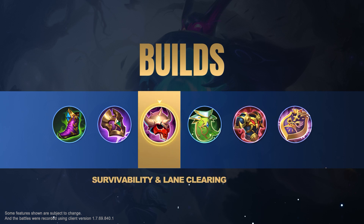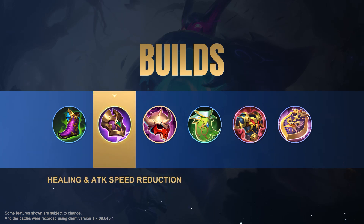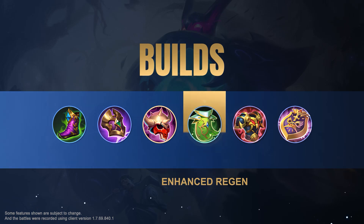Cursed Helmet is Glue's core piece of equipment that allows him to deal continuous damage when attached to an enemy hero. Build Dominance Ice in the early game to increase Glue's physical defense, and Oracle in the mid-game to improve his regen abilities.